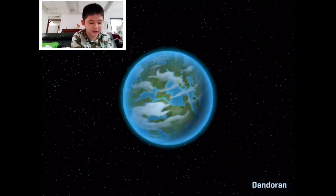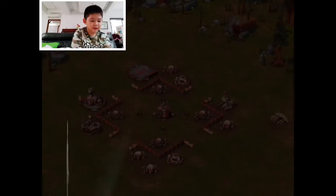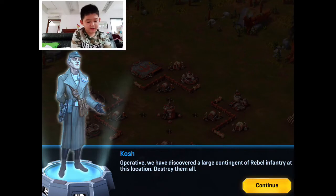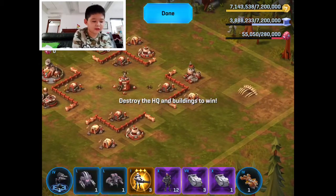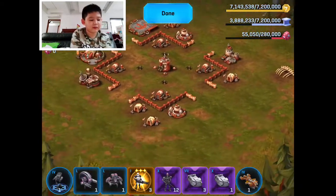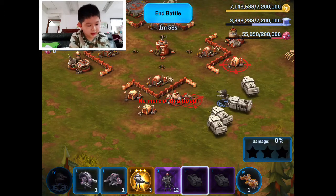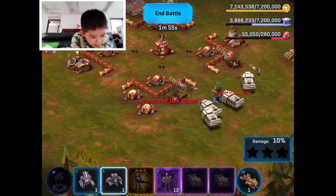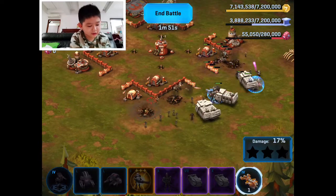The story mode — I think we're at Dandoran. The mission says: 'Operative, we have discovered a large contingent of rebel infantry at this location — destroy them all.' Aye aye captain! I don't see any separated buildings, which is very good for attacking. Oh wait, they have speeder bikes.